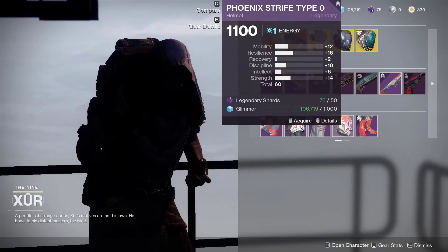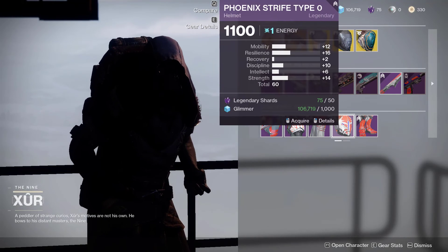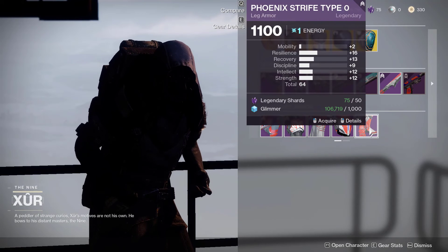Next we have the Helmet — 60 stat roll, distribution is not good, do not pick this one up. And the Boots are not good either.